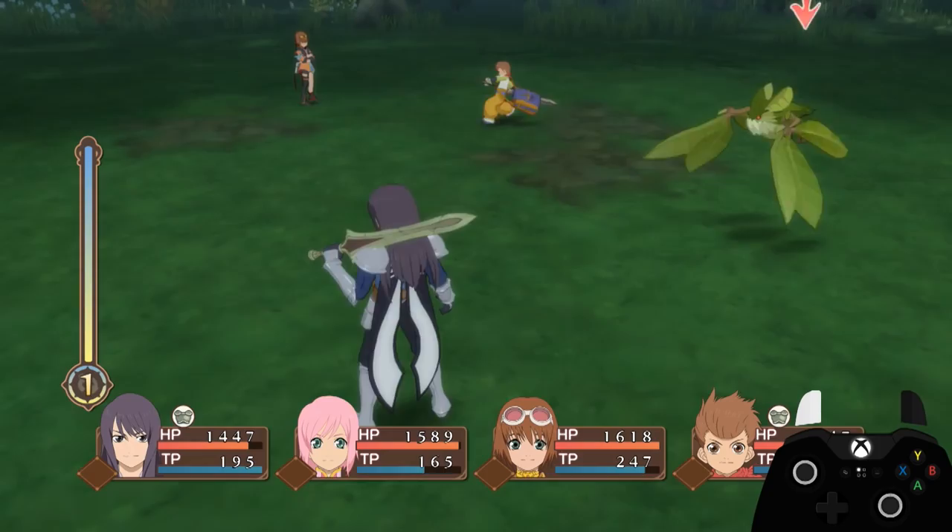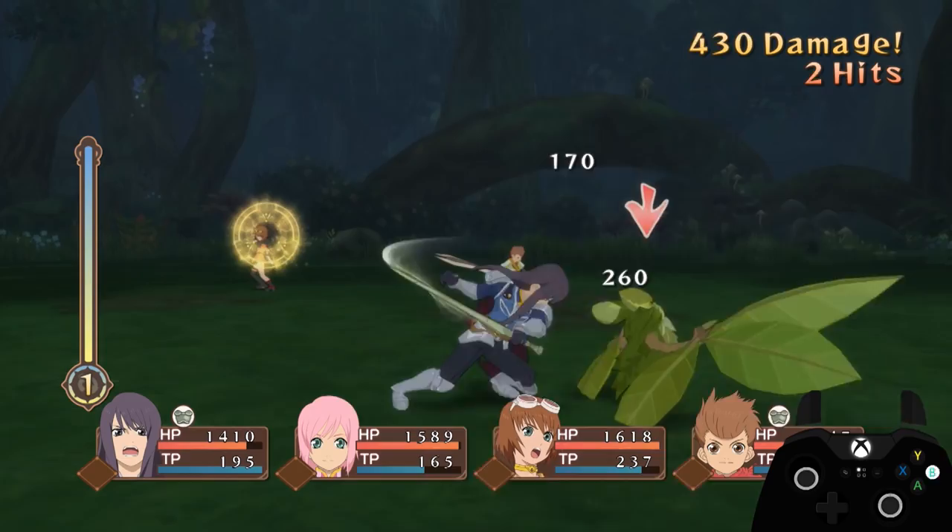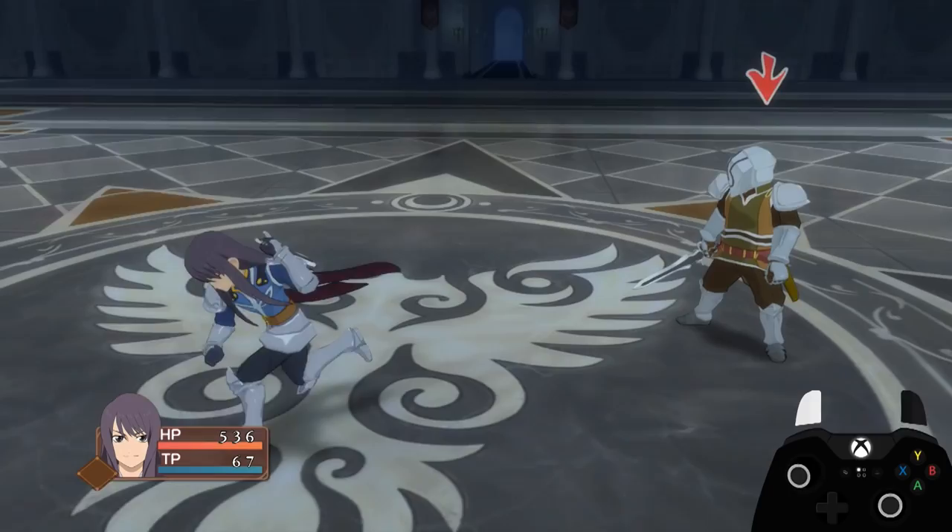The odd strikes are somewhat slow, but they can be used to stall for time or keep an enemy in hitstun while an ally prepares an attack or recovery spell. This also somewhat applies to enemies in a hard knockdown, since the swipes can still hit them and prevent them from getting up temporarily.